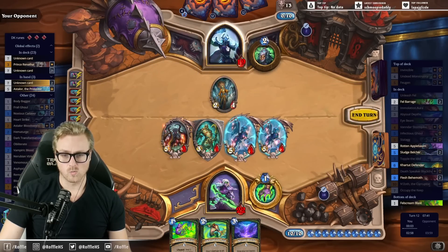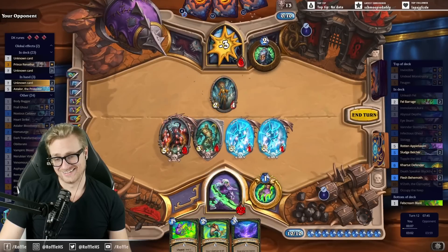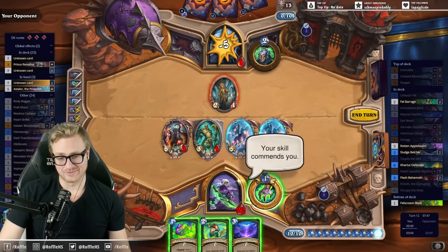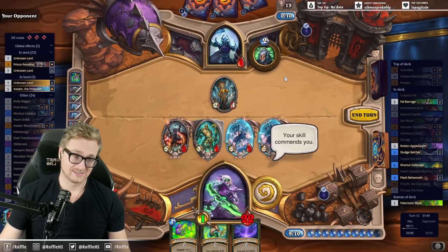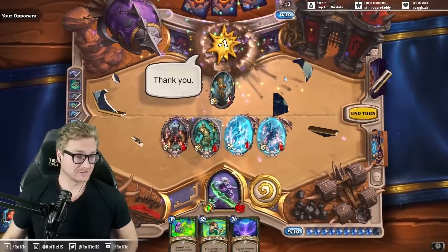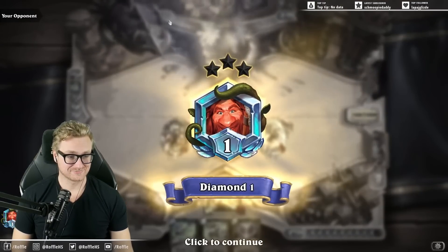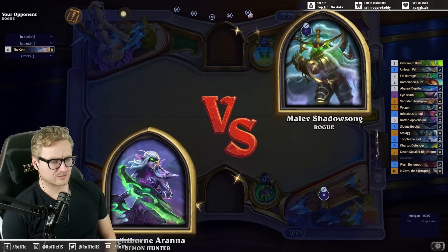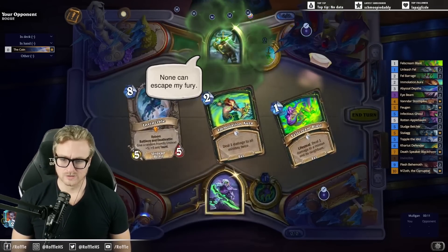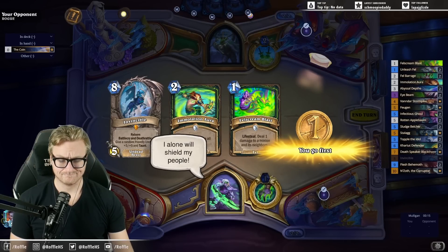Oh my god, exactsies. Well played by the opponent — they actually played that very well. What is this deck trying to do, Raffle? Cheat out a wall of big taunt minions so that we don't die to aggro.